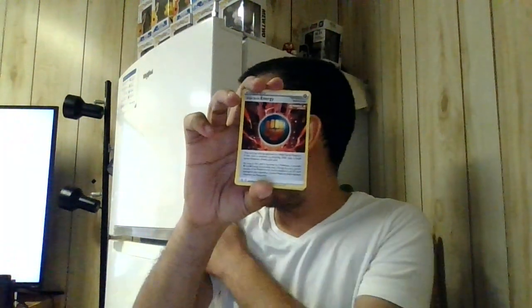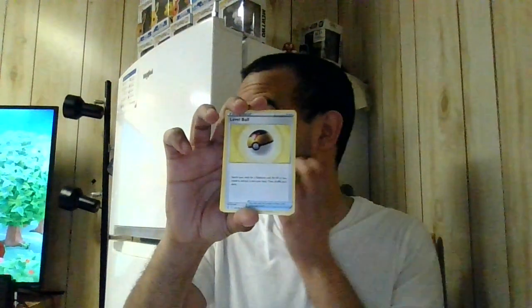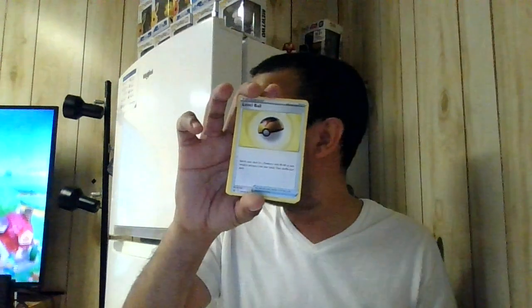Let's start with a Metal Energy. Luxio. Single Strike Energy - very nice card. It gives Single Strike Pokemon 20 more HP and 20 more damage on attacks. Good card. Level Ball - another good card. It searches your deck for a Pokemon with 90 HP or less. Very popular in any Single Strike deck because it works great with Houndoom.